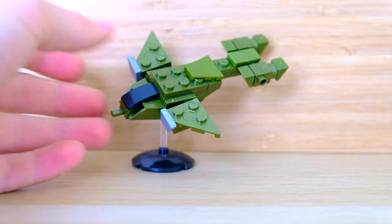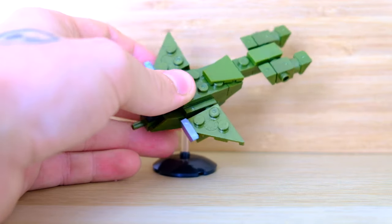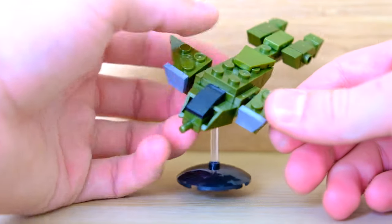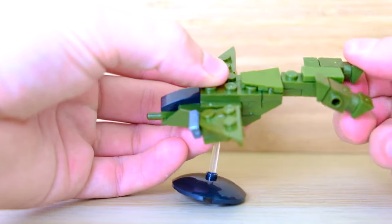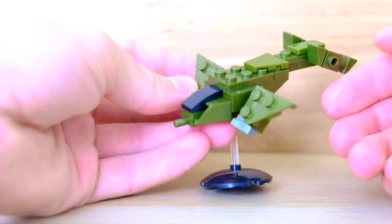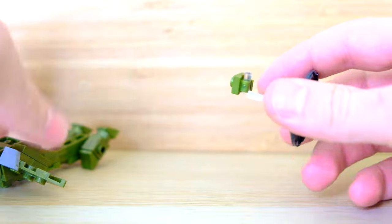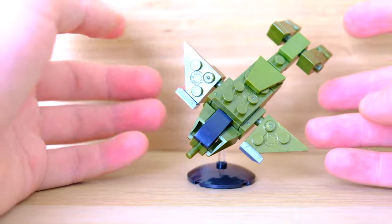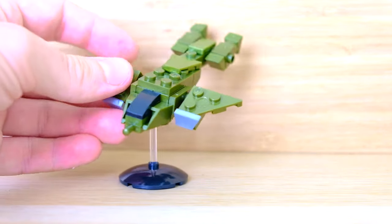The final build in this set is the Pelican. If you've been watching my videos, you know I love these micro builds — they're just so cool. I especially like this Pelican because it has a lot of posability. If you watch a Pelican land or take off in the games, it changes the direction of its thrusters and wings, which you can do in this set. You also have a different approach to the base plate — it swivels on a joint so you can have it circling through the air or straight up. Posability on such a small set is very impressive indeed.